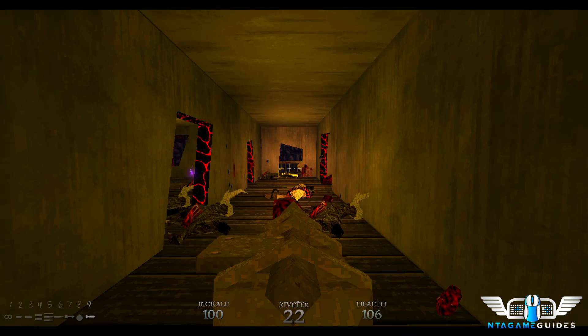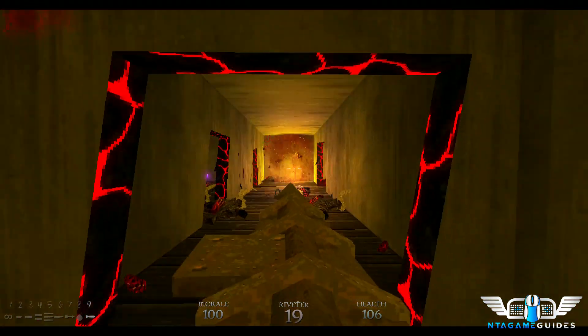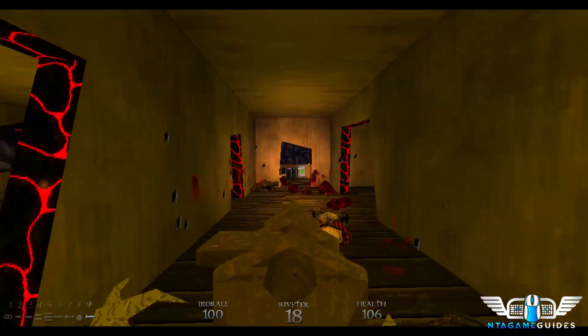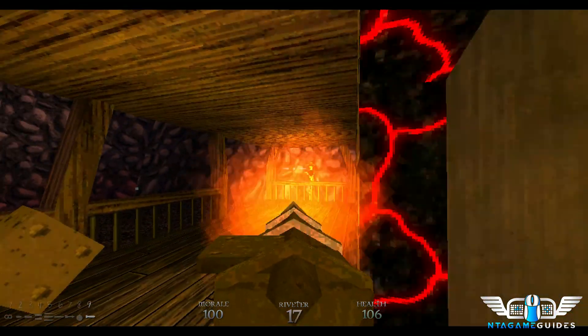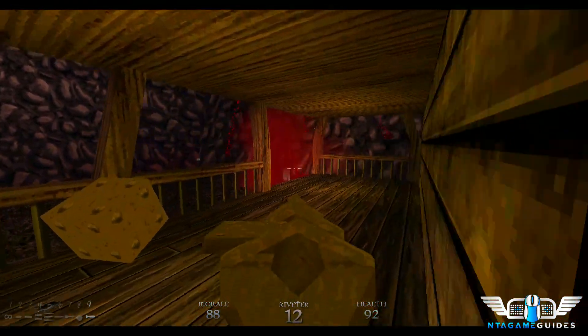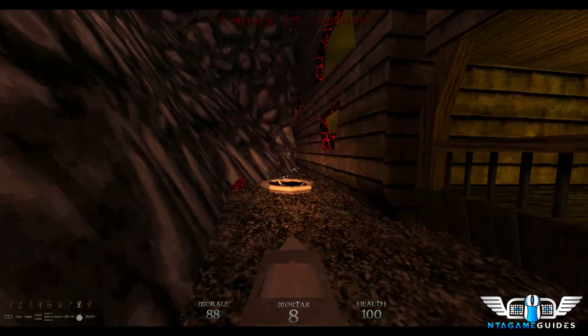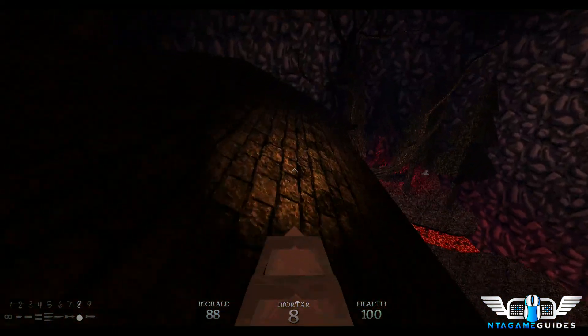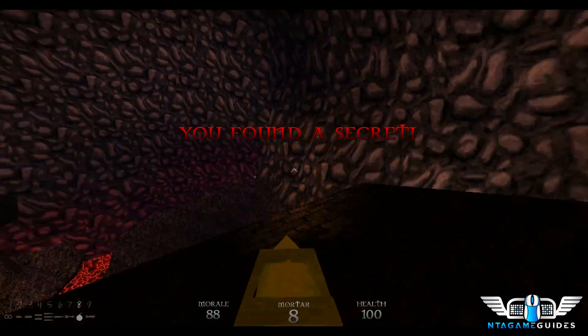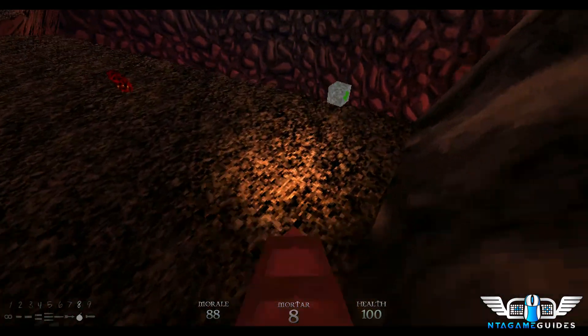Remember it takes four rivet shots to take a cowgirl out. There's another one on the right as soon as you go through here. Remember you can get damaged by their projectiles as long as it's not a direct hit. Go up the jump pad and get the secret.